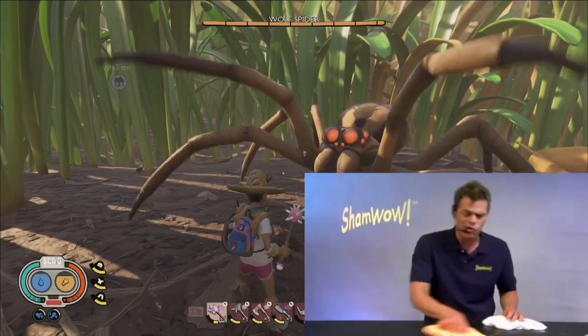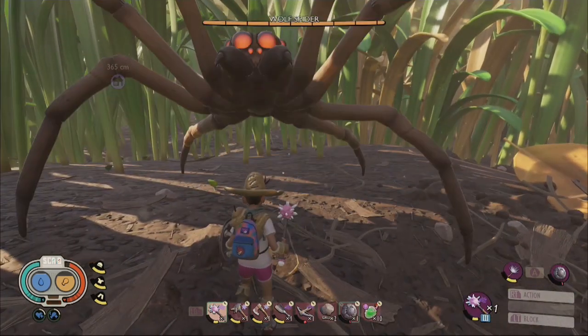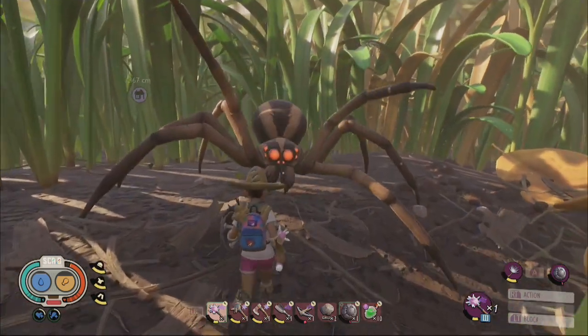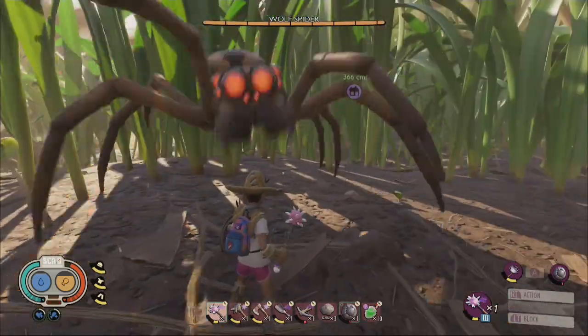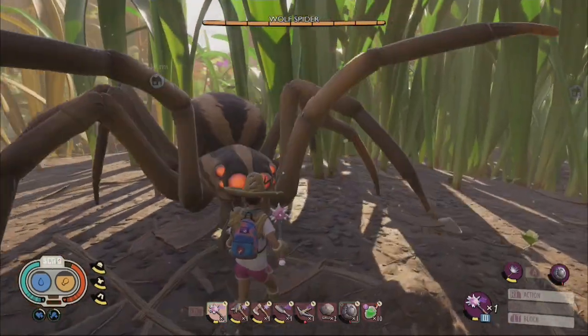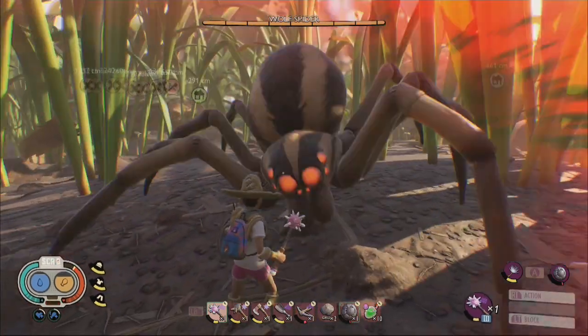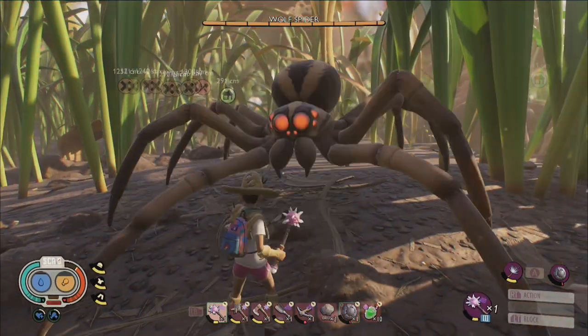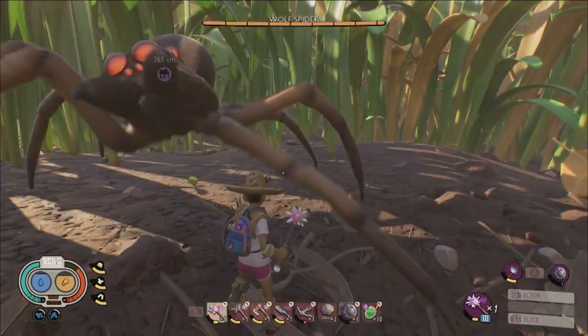Now you might be saying: but TPG, this mutation is not very versatile and seems highly circumstantial, much like the mediocre mutations you mentioned earlier. And you're right — this mutation serves only one purpose. However, because wolf spiders can be encountered almost everywhere across the yard, and being poisoned is such a constant threat to survival, I feel the usefulness of this mutation outweighs many of the others for the simple fact that it significantly increases your chances of survivability against arguably the most commonly encountered danger in Grounded.